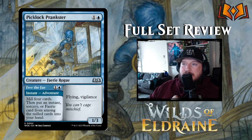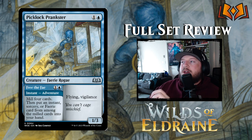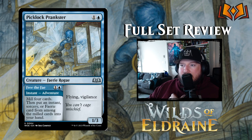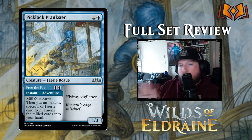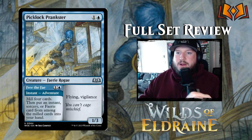You can always tell when Iris does the art for these fairies because it's so recognizable and gorgeous — I'm so glad Wizards brought them back for the Eldraine set. Picklock Prankster is one and a blue for a 1/3 Fairy Rogue with flying and vigilance, which is great. Its adventure is Free the Fae — one and a blue for an instant: mill four cards, then put an instant, sorcery, or fairy card from among them into your hand. Great great great card — love it, print it, buy four of them.